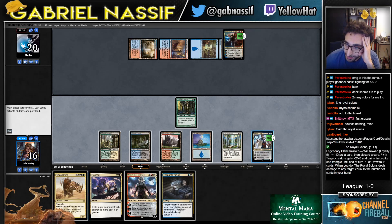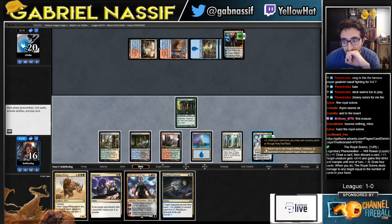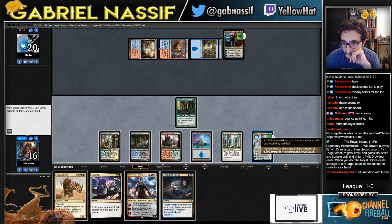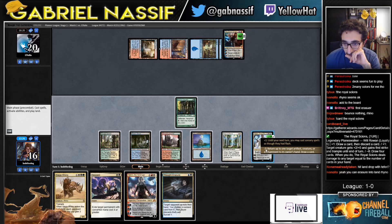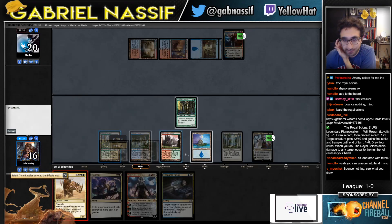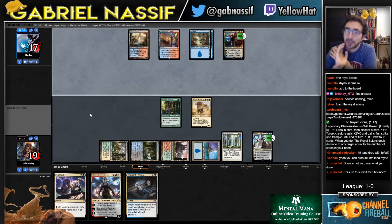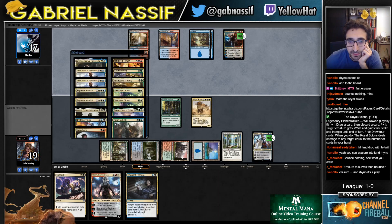Any targets? Be 10 damage — they can kill my Niv. Should I try and draw a card? Could draw a Niv, could get lucky. Could draw a land too — land doesn't do a ton for me though. It would have to be the right land too.